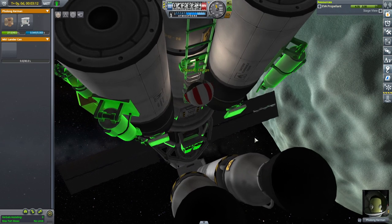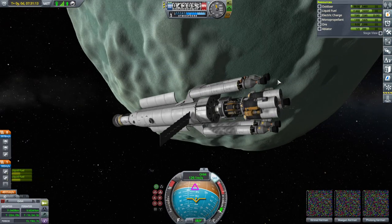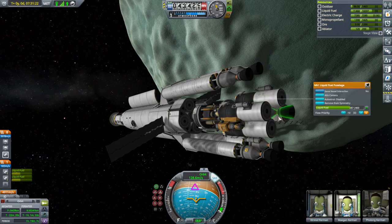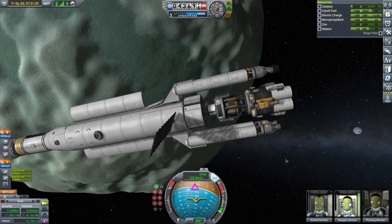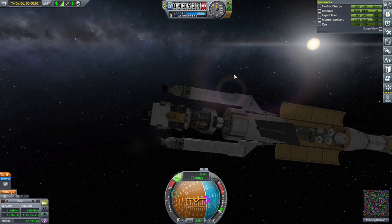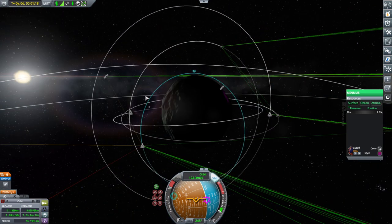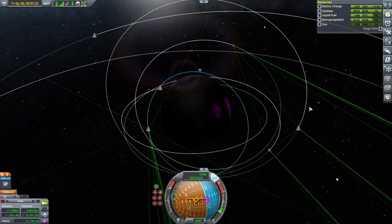It could be that after a rescan, that location really does not have any ore at all. Having changed versions, we need to rescan for resources, but we will check. Maybe we don't need that much - we used about 120 units and then we have to carry ore back up, so maybe we should just keep what we have. Taking a look at our possible landing sites - we've got something over here, but it'd be in the dark. Maybe we can wait until Minmus rotates and it comes into the light.